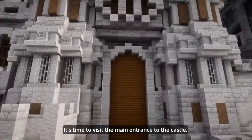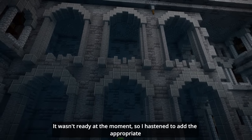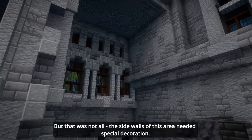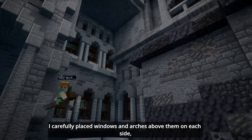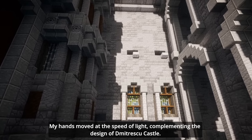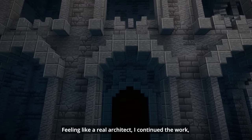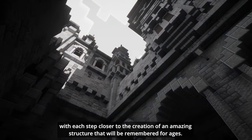It's time to visit the main entrance to the castle. It wasn't ready at the moment, so I added the appropriate arches and placed the windows in the right places. But that wasn't all — the side walls of this area needed special decoration. I carefully placed windows and arches above them on each side, giving this area a special magical feel. My hands moved like the speed of light, complementing the design of Dimitrescu's castle. Feeling like a real architect, I continued to work, with each step closer to the creation of an amazing structure that will be remembered for ages.